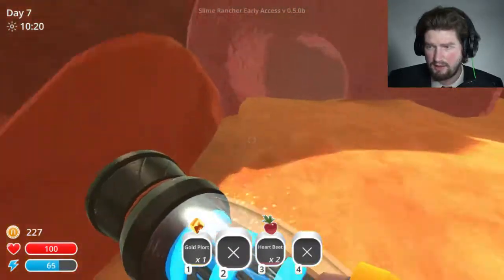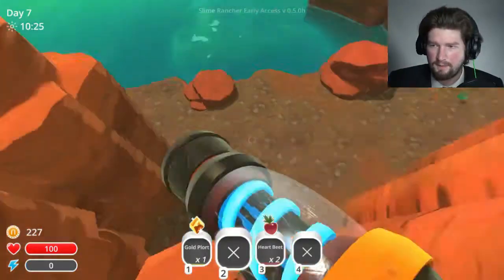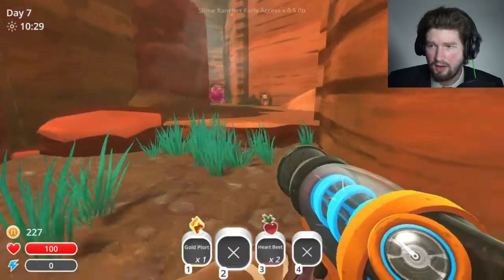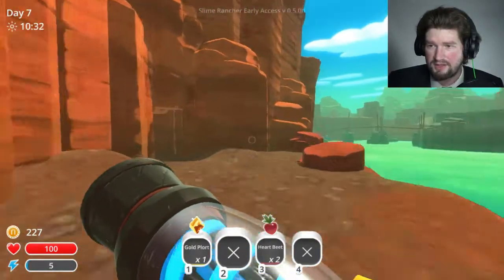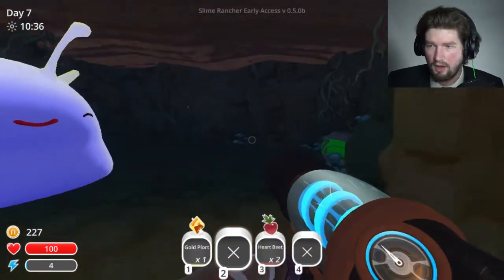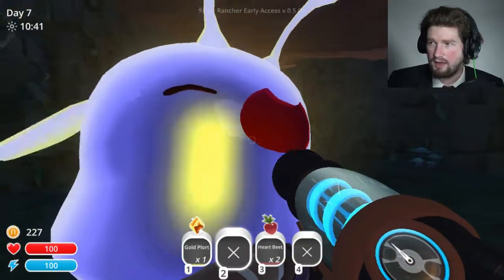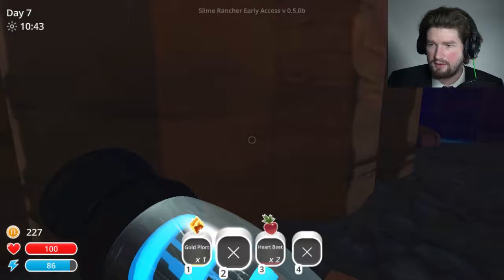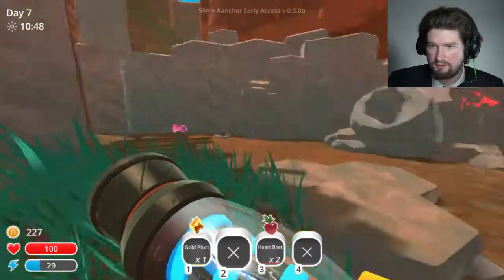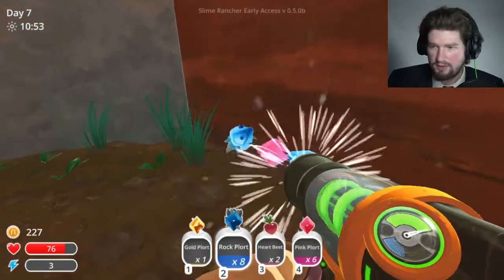Chickens? Anywhere? No chickens? I need some chickens. Let's check over here. Oh — oh, this is over here. Hello. And another treasure pod. Well, I found another Gordo. Its diet is fruit. Look at all these plorts here.